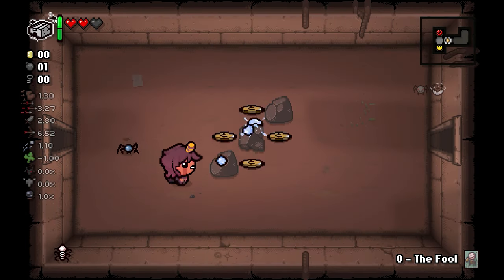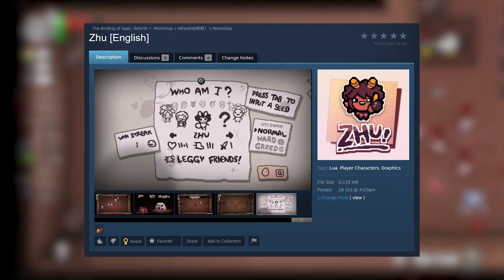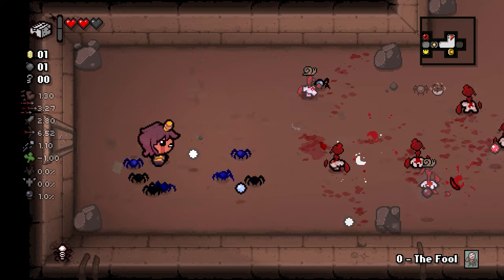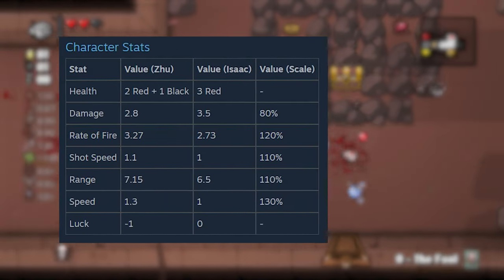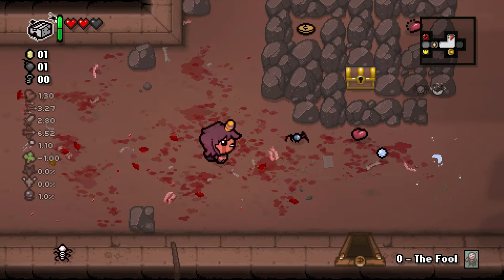Today we're looking at a lovely spider-themed character known as Zoo. This guy basically has everything spider-themed you'd ever want. We have a box of spiders off the get-go, a spider bite, and a bursting sack item. Stats-wise it's pretty good — we have every stat or buff from Isaac's base other than damage.